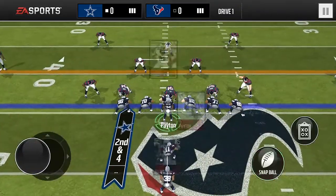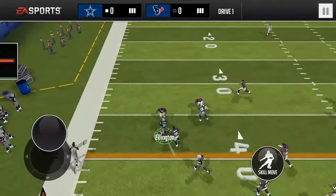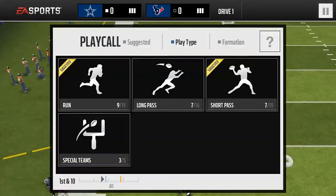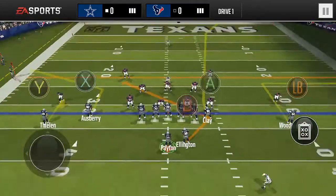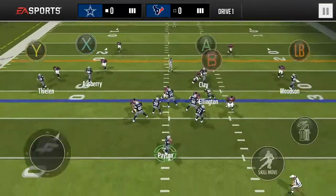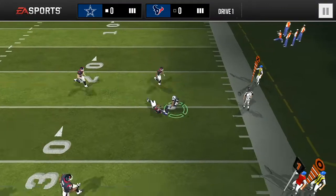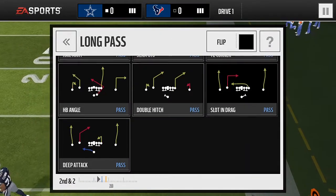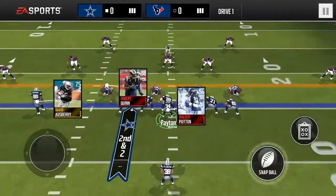If you have a play that you like, just stick to it. You can use halfback angle to throw to the linebacker if they're playing man coverage because they won't cover it well. Also, slot and drag X will be open most of the time.